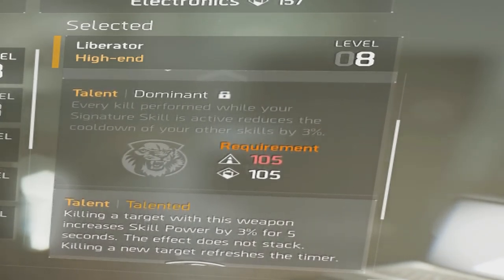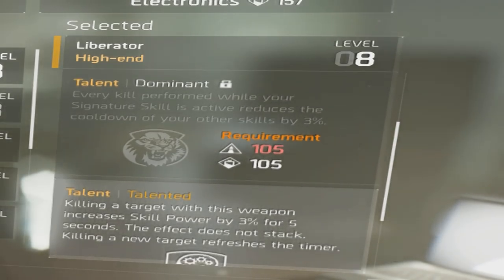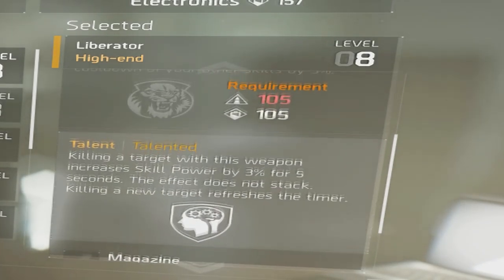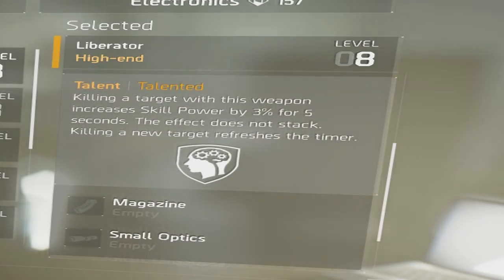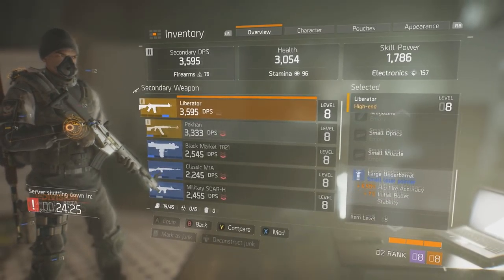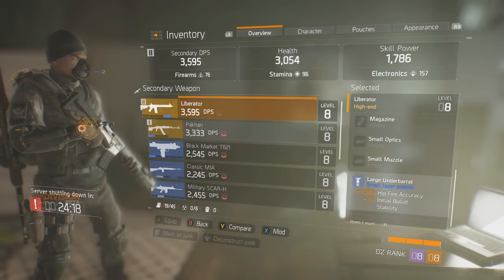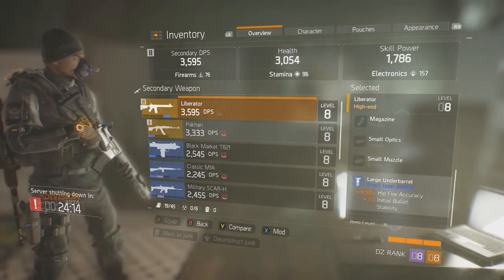As for the next talent on this gun, it is called Dominant. Every kill performed while your signature skill is active reduces the cooldown of your other skills by 3%. This is more of a skill-based weapon, and I'm pretty sure you guys are seeing the point of that by now. The next talent it has is called Talented — killing a target with this weapon increases skill power by 3% for 5 seconds. The effect does not stack, unfortunately, but killing a new target does refresh the timer.